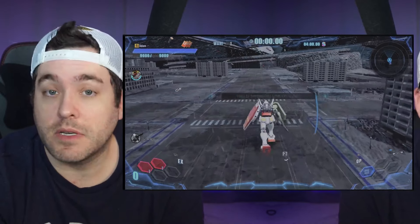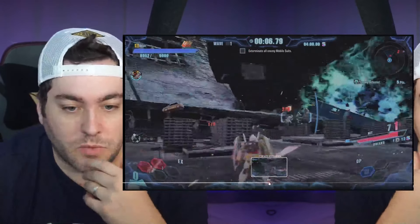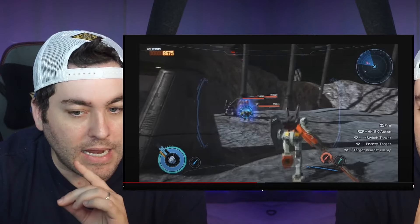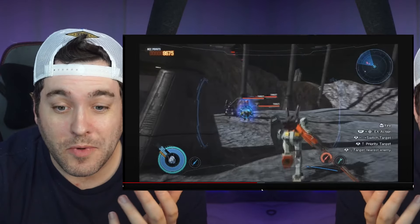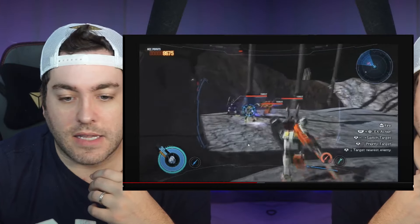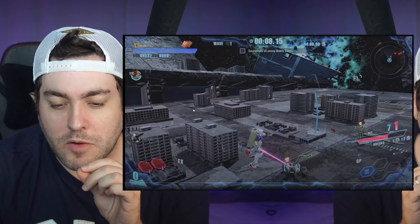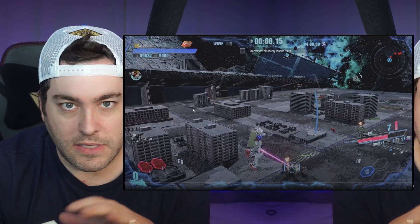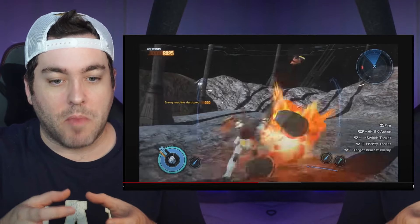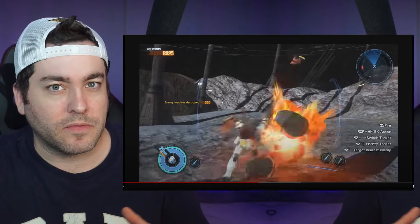New Gundam Breaker used a different engine compared to Gundam Breaker 3, from the same developers. Gundam Breaker 3 actually looked really good — its lighting engine was excellent. In 3, shadows formed and changed dynamically as characters moved. In Gundam Breaker 4, shadows are more static throughout the world. GB3's lighting was very contrasty and made the models look like actual model kits, whereas GB4 has a flatter, more cartoony shading style.